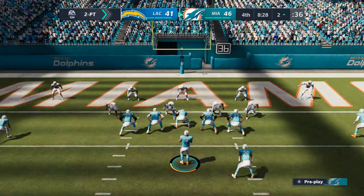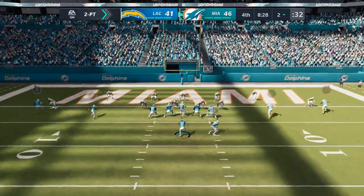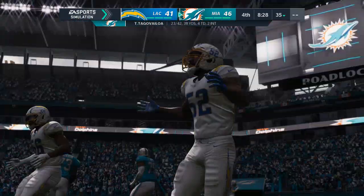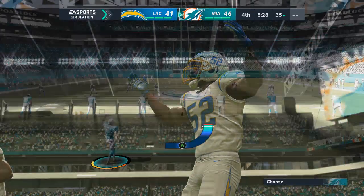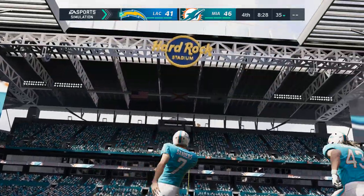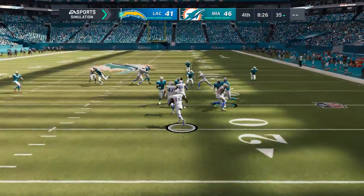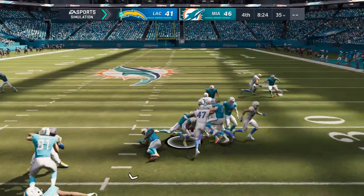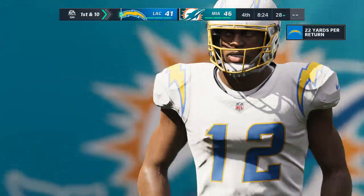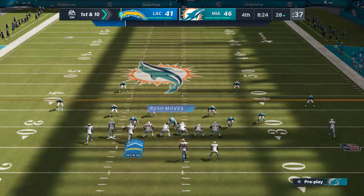Now a big play here as the Dolphins will go for two. Going to the air — Tagovailoa — looking in zone but it's incomplete. The third time wasn't a charm — they got the first two two-point tries, still have the lead, but couldn't get the third. What matchup were they seeing that made them feel that confident to go for two so often? It has to be something they saw all week — game planned for, felt good about being aggressive — and right up until that one they'd gotten two for two.